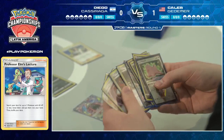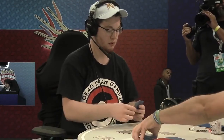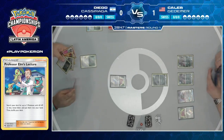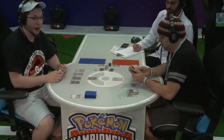He has Timer Ball and Ultra Ball in his hand as well — his hand is pretty stacked. He's going to bench all of that, and he's pretty happy, as you said, with his hand being as stacked as it is, to just sit on this and pass. Diego only has the Ditto out, so he can get a Granbull out this turn, but he has fewer things to evolve from — that means he can play out more cards from his hand.